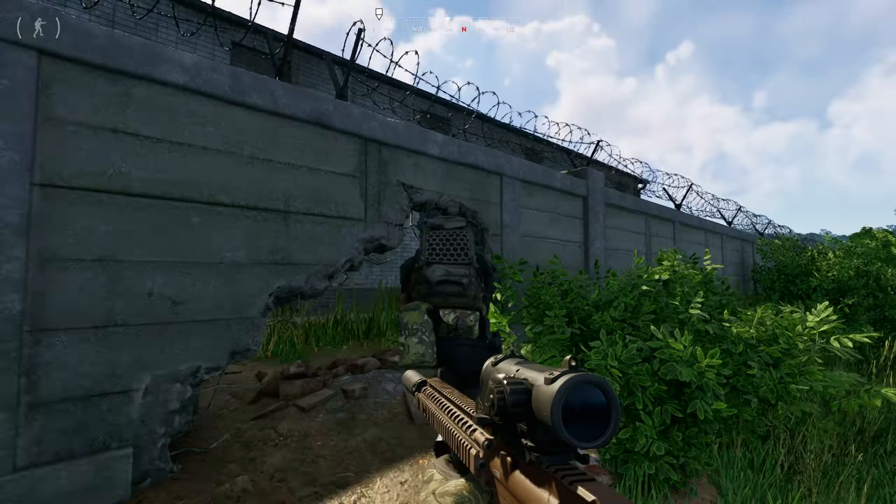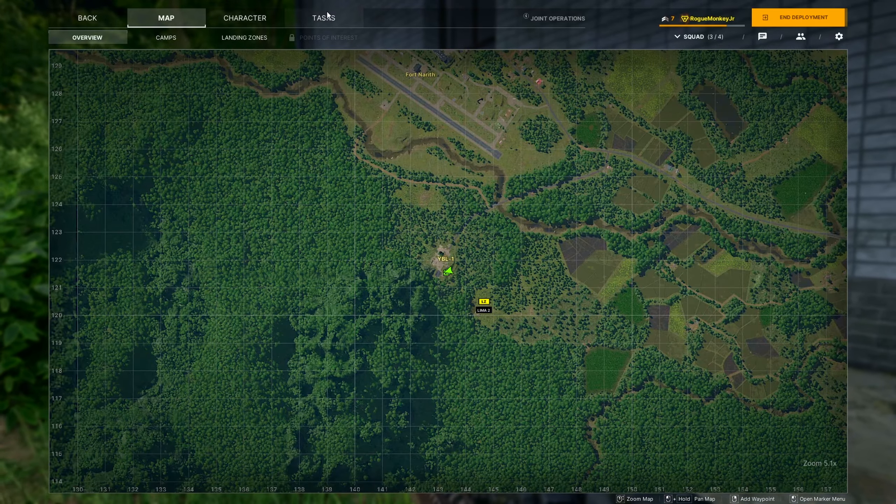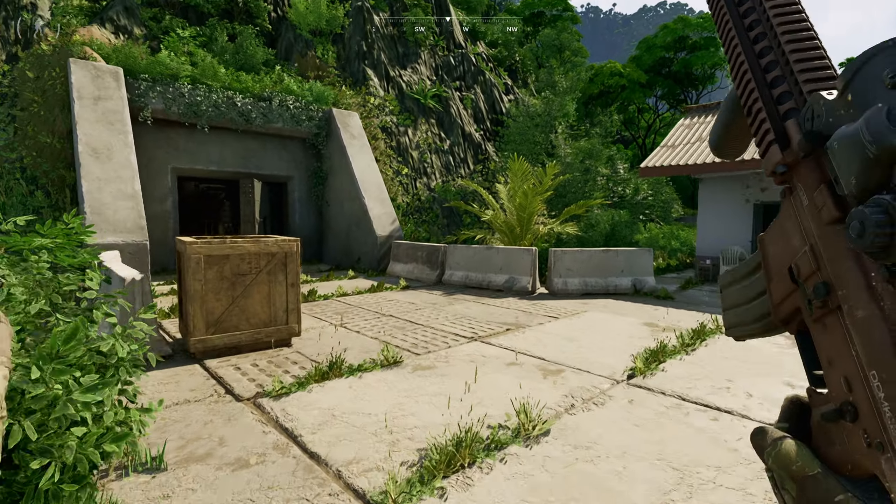You will find a concrete wall with a hole allowing you to enter. Upon going in the POI, the objective will be complete, but you will then be required to find intel.